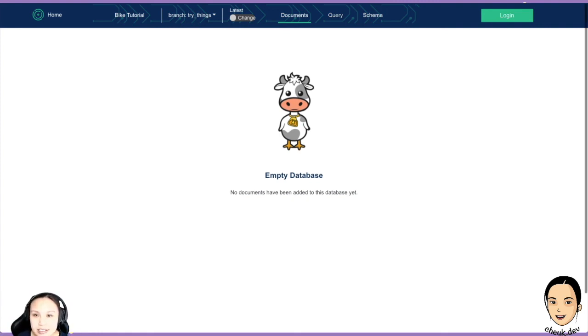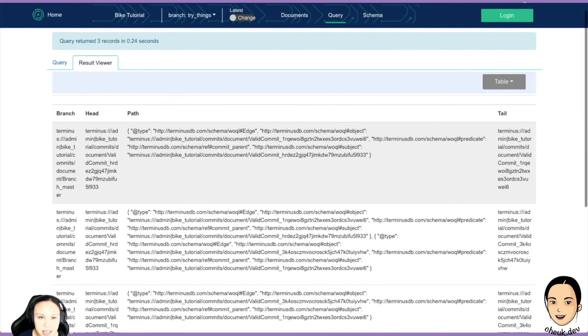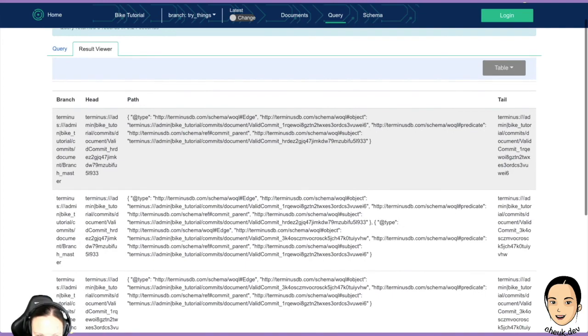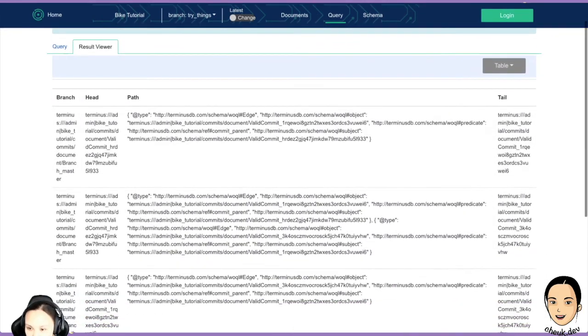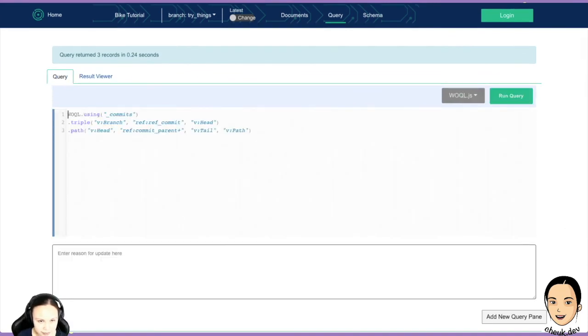Another thing we can try: I can find a query in our community server to look at all the commits. We have three commits in our branch. The tail and the head — this is pointing to some head, the two commits that we have and making the new branch. So you can inspect and have a look at the commits. You can have a look at all the branches, everything here. That is quite cool.